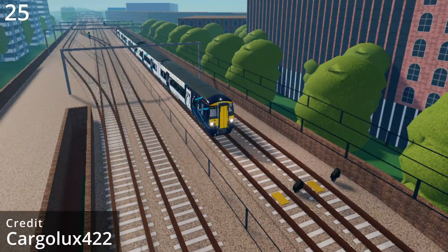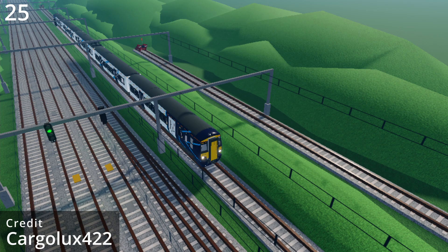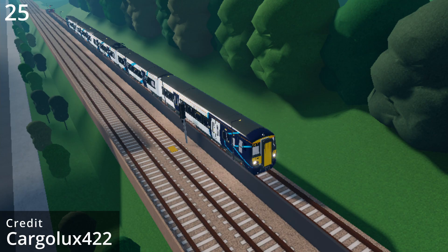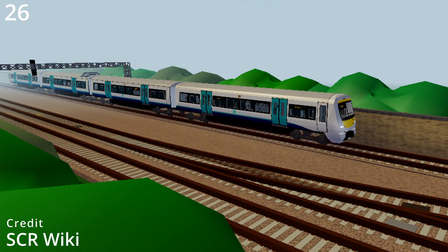Sidings that Stepford Connect uses are Beachley Sidings, Coxley Bypass Sidings, Coxley Station Siding, Hampton Hargate Sidings, and Whitefield Leader Siding. The former siding that Stepford Connect used is Edgemead Siding.